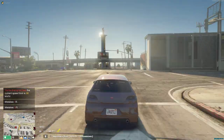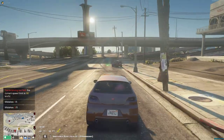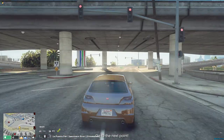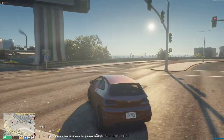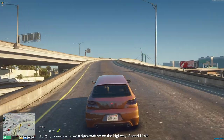I've only got two marks so we've got to be careful now. When you get an error it will pop up in the bottom left of your screen. Now we're on the highway, we can speed up to 70.